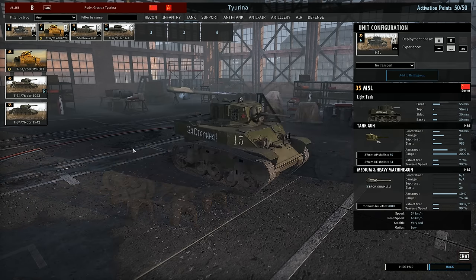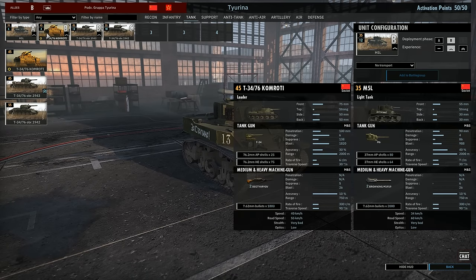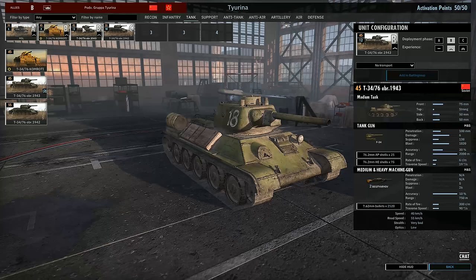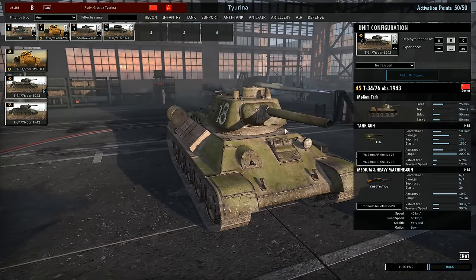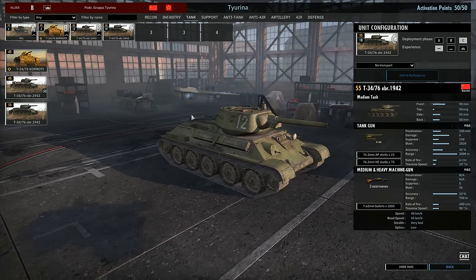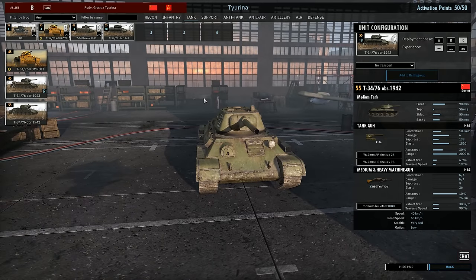In the tank tab we have the M5 Stuarts — six of these on mid-veterancy. Don't bother getting them in Phase B. In Phase B we have the T-34/76 Kumbrati leader — four of these — and the T-34/76 Obr 43 tanks at 45 points, 12 on mid-veterancy. Getting a lot of these firing at enemy tanks at the same time will definitely do damage or at least make them fall back. Phase C goes for a big T-34/76 1942 loadout — 18 of them — though you probably wouldn't buy them all unless you spend nothing else.